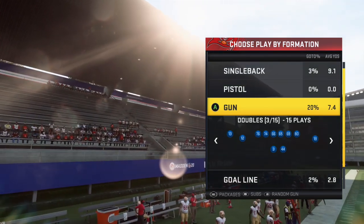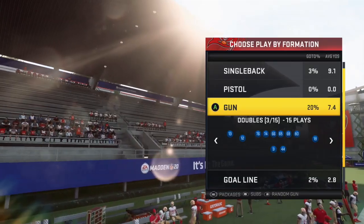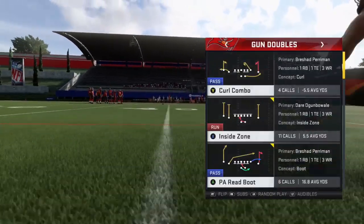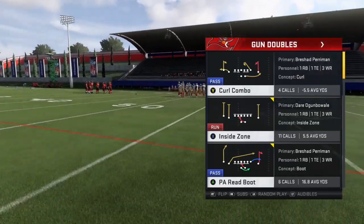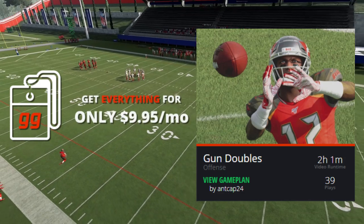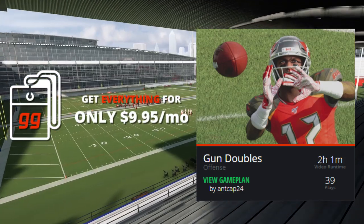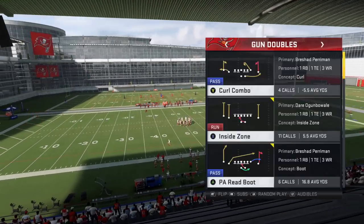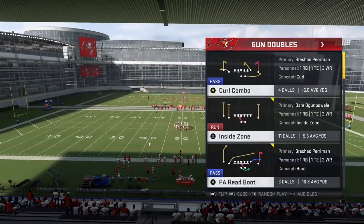In today's video we are going to show you a sneak preview of the Gun Doubles formation. This is the Tampa Bay Buccaneers offensive playbook and this is a formation that ant cap is currently running in the LCQ. He is doing a phenomenal job of really spacing the field with quick reads that are intended to attack the blitz meta and open up some of the best deep passing concepts in the game.